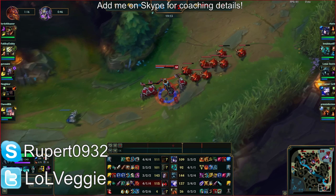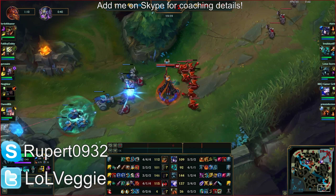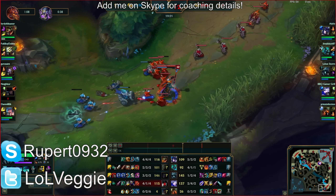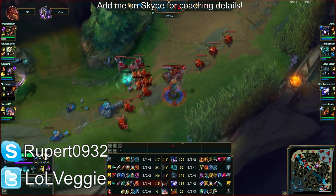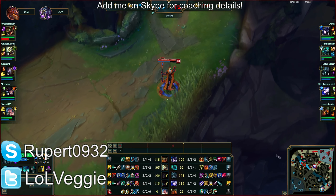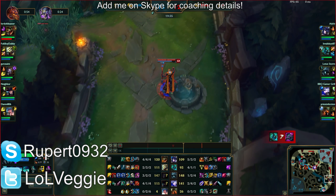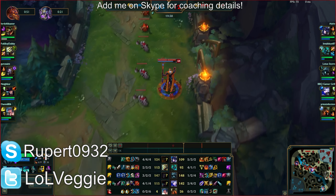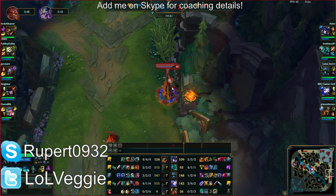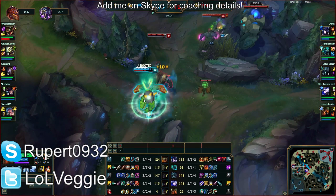From last game I noticed the same pattern — you Teleported top and pushed out the wave when you could have grouped. The same instance is repeating right here. Karthus is a team fighter, not a split pusher. Ahri can split push a little because she has triple escapes and can run if she draws attention, whereas Karthus can't run. You keep playing Karthus like Ahri, and that's because you're aware of the choices you made on Ahri and trying to replicate them.